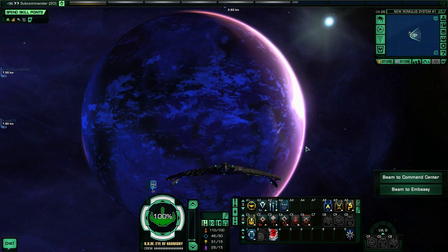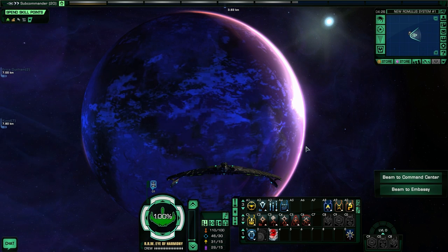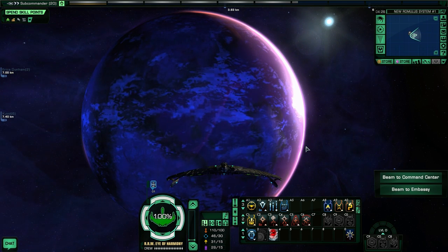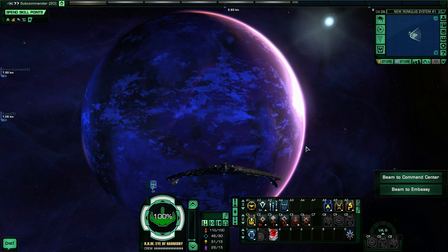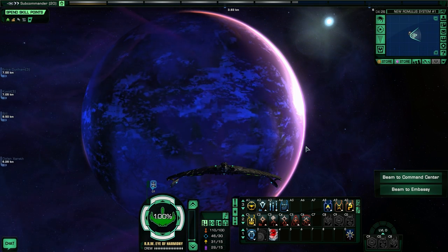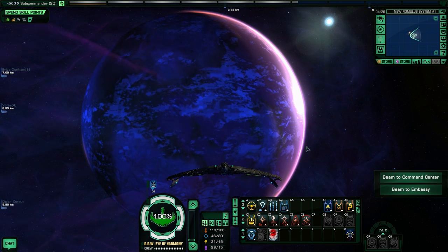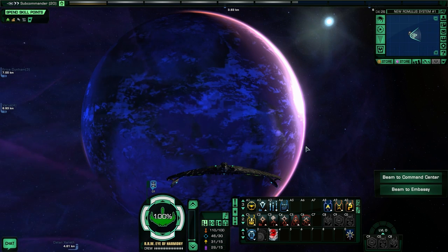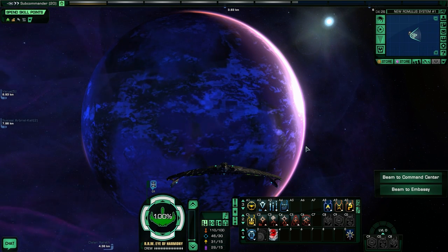Sometimes the vendors are locked into specific modifiers, but you can get a greater variety on the exchange. The exchange basically gives you better variety, and since I have the energy credits to spend, that's the way I choose to go. Obviously you can also use the vendor to purchase stuff for energy credits or dilithium. What matters is how you equip your ship, the type of things and modifiers you use, and how you build it all up.